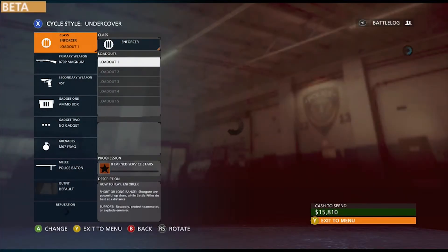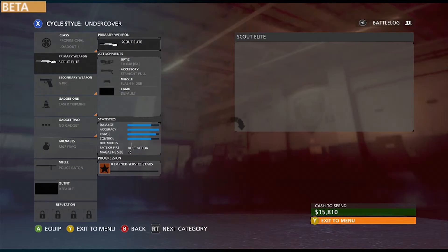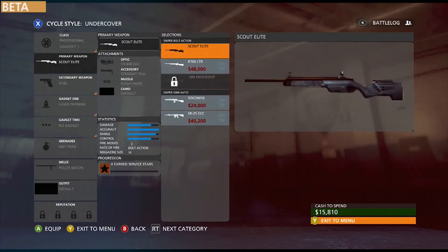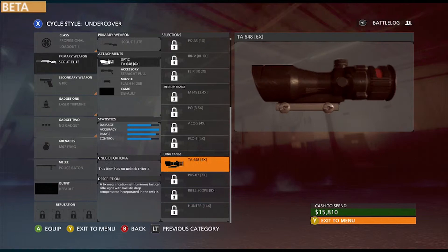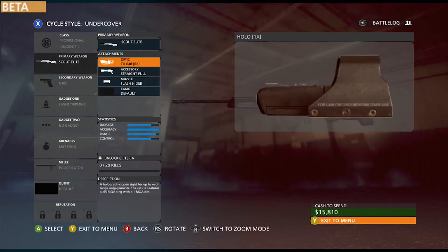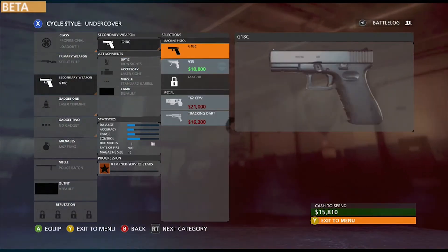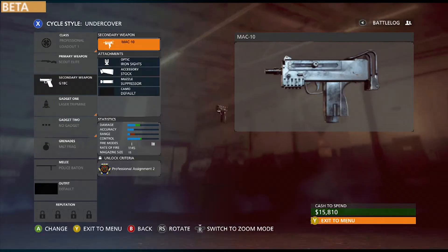Next is the Professional sniper class, starting with Undercover. You've got several different types of snipers — marksman rifles and sniper rifles. You can put long-range scopes on them, or medium-range and close-up scopes for more of a run-and-gun playstyle. I put those mainly on my marksman rifles because they shoot faster. There are also a couple of new pistol types in this class.